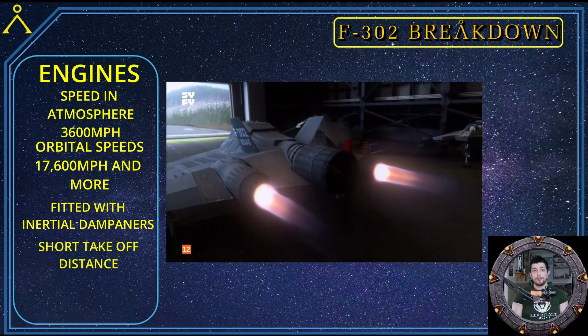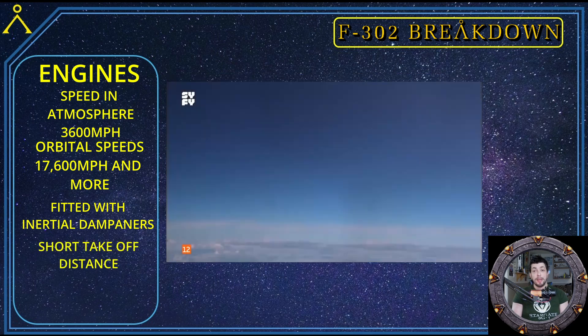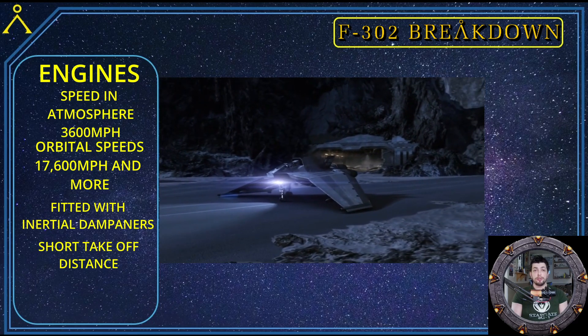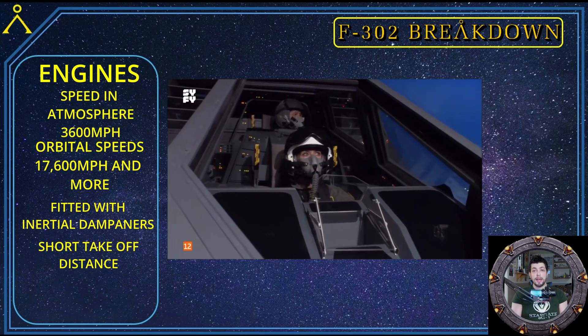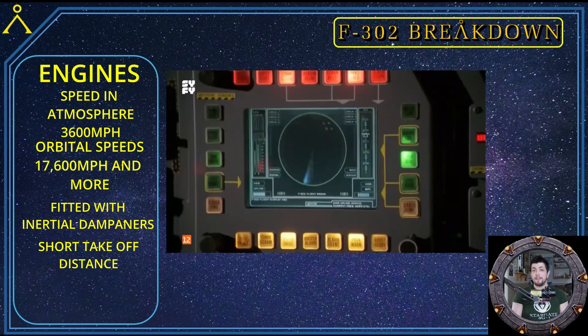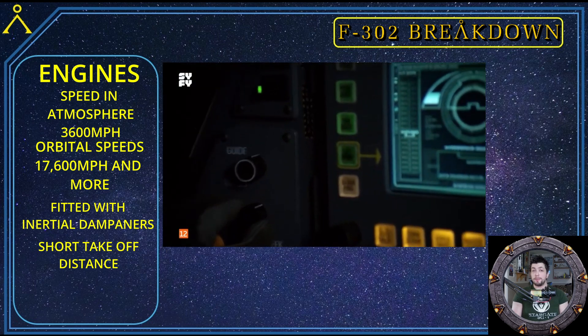The F-302 does not need a long runway for takeoff, allowing for versatility in base design on off-world planets. It is designed for two crew — a pilot and a co-pilot — but can be flown by just a single pilot. It uses an advanced navigational computer for flight navigation, which also aids the pilot while in deep space.